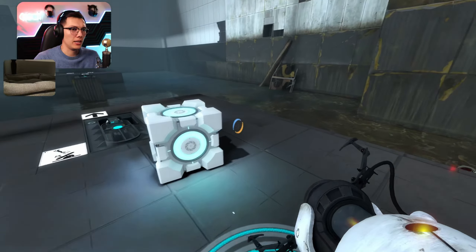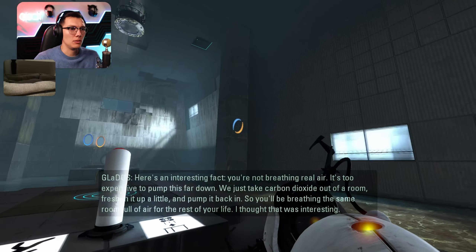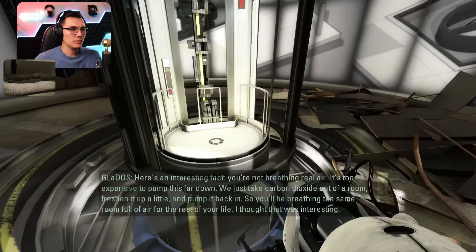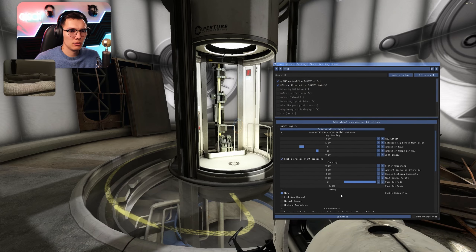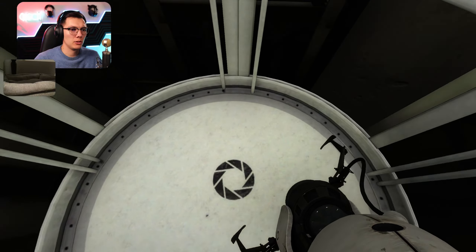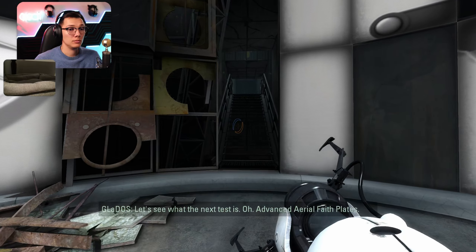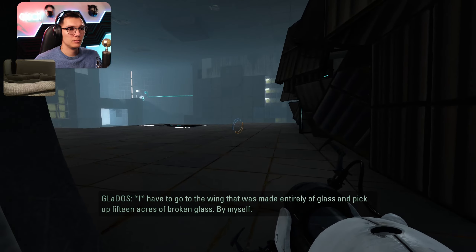This next test involves the Aperture Science Aerial Faith Plate — it was part of an initiative to investigate how well test subjects could solve problems when catapulted into space. Results were highly informative — they could not. Good luck. Well, I can, because I'm a psychopath. You're not breathing, really? It's too expensive to pump air this far down. We just take carbon dioxide out of a room, freshen it up a little, and pump it back in. So you'll be breathing the same room full of air for the rest of your life. That is very interesting.